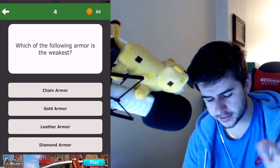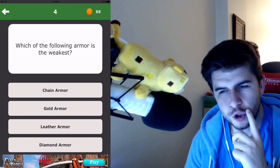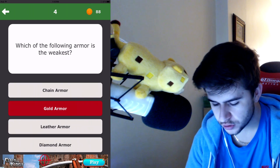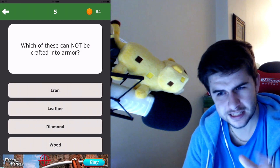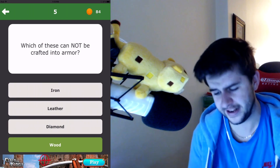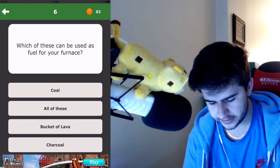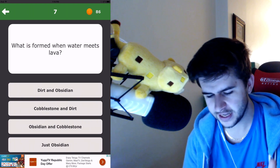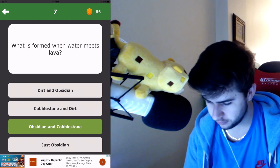Which of the following armor is the weakest? Gold armor or leather? Is gold worse than leather? I'm gonna say gold... actually it's gotta be leather then. I thought gold would have been because of durability, but it turns out not. Which of these cannot be crafted into armor? Iron, leather, diamond, wood — there's no wood armor in Minecraft. Which of these can be used to fuel your furnace? Coal, bucket of lava — all of these. What is formed when water meets lava? Obsidian and cobblestone — I know that, of course.